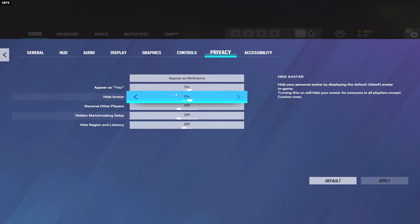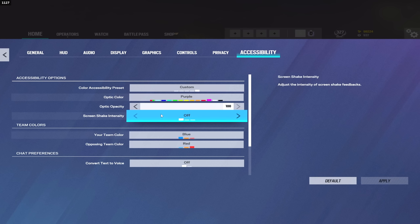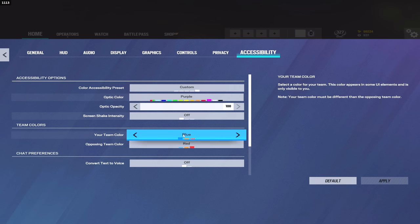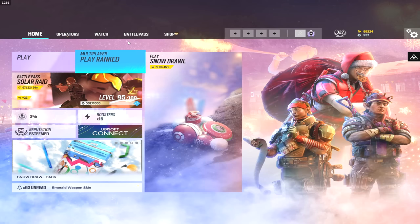Privacy is really just streamer mode settings — totally up to you, not really important. Accessibility is the last thing settings-wise. My optic color is set to purple, optic opacity set to 100. Screen shake intensity — this is super important: make sure it's not set to default or medium, you want this off. Screen shake is when someone charges something or throws a nade and your whole screen starts shaking and you can't see. Definitely set screen shake intensity to off. Team colors are totally up to you — I like my team color set to blue and the enemy set to red.